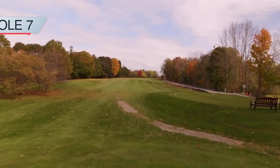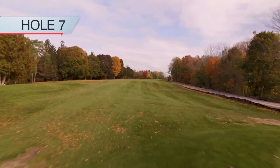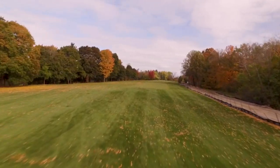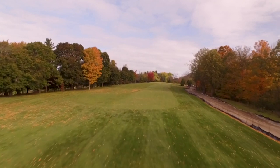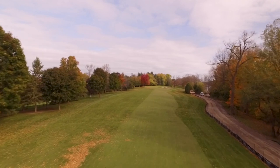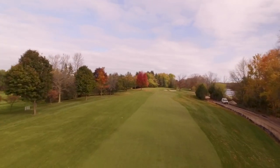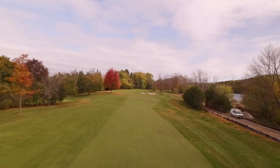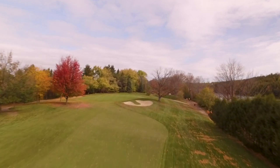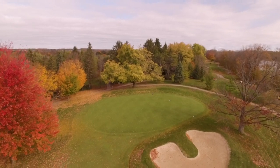This mid-length par four has a semi-blind tee shot to a well-guarded fairway that slopes from left to right. A shot placed center right to the 150-yard marker is your best play, with out of bounds and thick rough guarding the right side. As you stand over your approach shot, don't forget about the false front and bunker that guard shots that wind up short. Awaiting you is a green that slopes from right to left — opposite of the rest of the hole — and leaves no easy putts. Aim to be a little bit below the hole for your best shot at birdie, but be happy with your par here for sure.